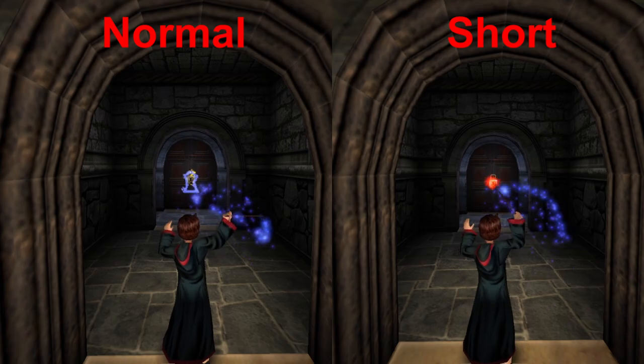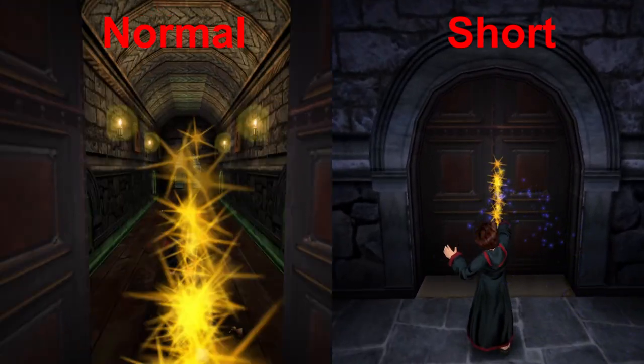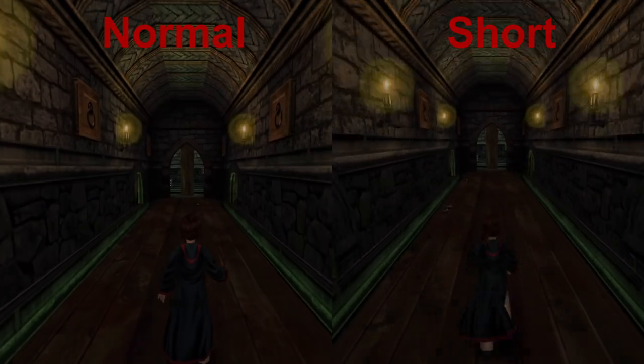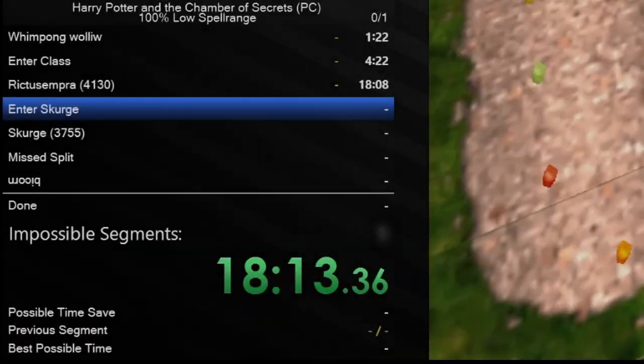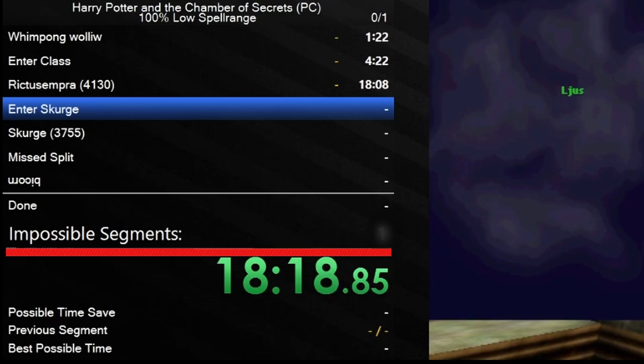Hello and welcome in to another Harry Potter and the Chamber of Secrets PC meme speedrun. Today we're gonna do a normal 100% playthrough of the game but with a twist — we're gonna be using a debug command to give us a very short spell range, which compared to the original game is really really short. It makes a lot of things a lot more difficult, like reaching some secrets or cutting ropes. So the question of the day is: is it possible to 100% this game with a super low spell range? I'll be running a counter, and every time we cannot beat an obstacle I'll add one to it. Let's hope it stays on zero until the very end!